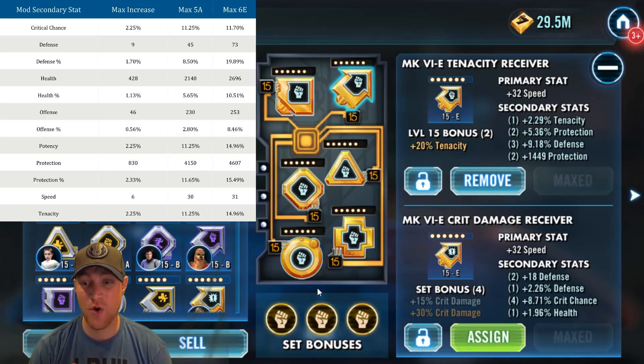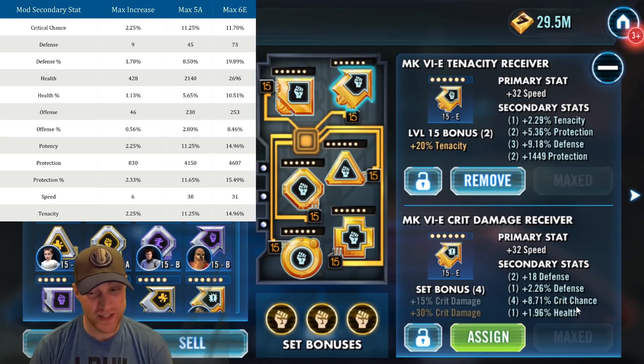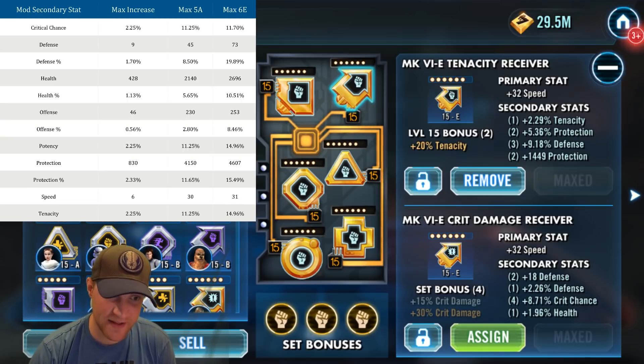The best crit chance secondary I have is an arrow mod on Chewy, with a crit chance of 8.71%. The max it could get to is 11.7% at six dots. I'm at 8.71 — still really good secondary crit chance, but I could get higher. Next, let's look at flat defense.